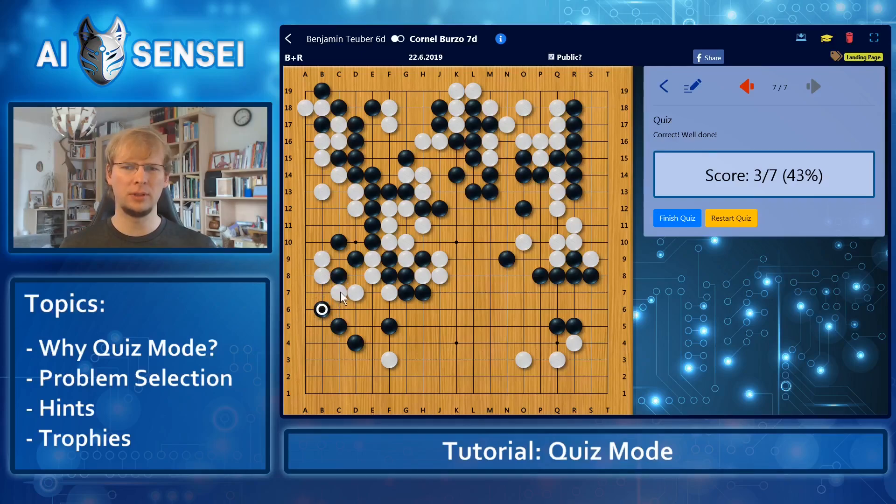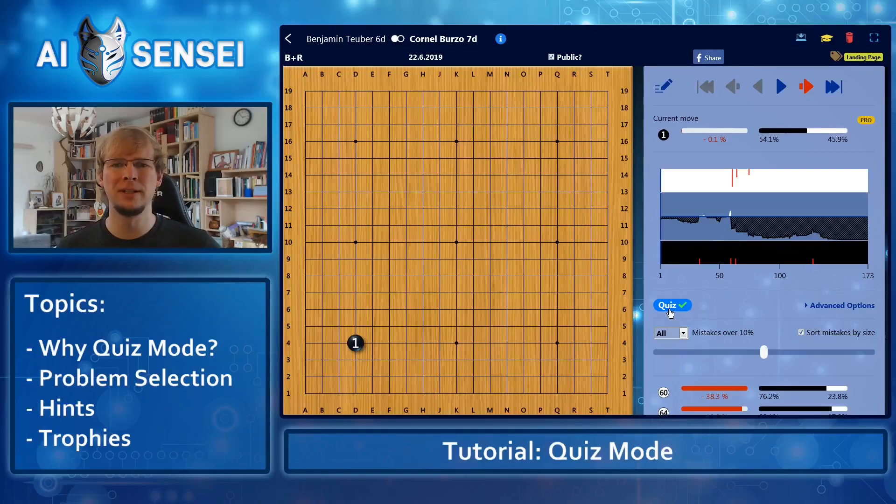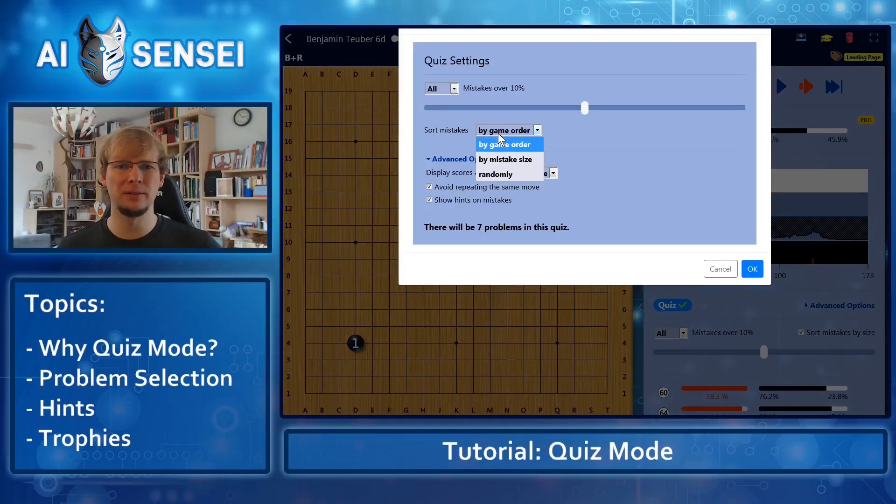That was all and I scored 3 out of 7, so 43% right — not so great. Maybe we should try again. For the second run, I decided to do the problems in random order, so things are spiced up a little.